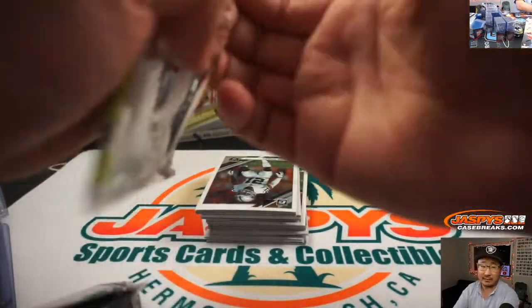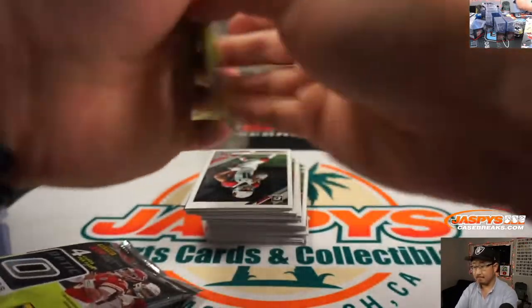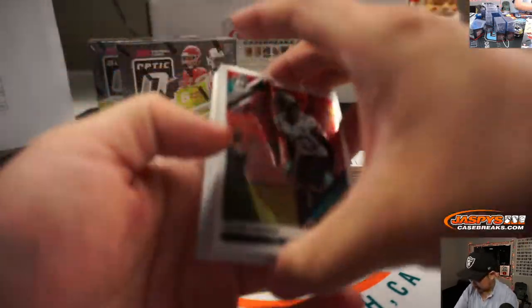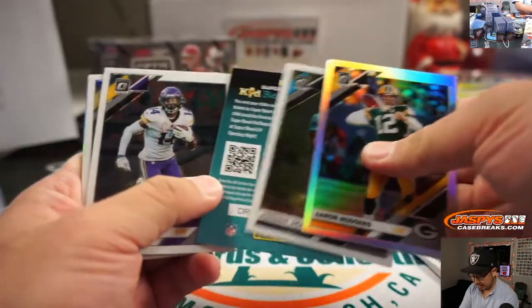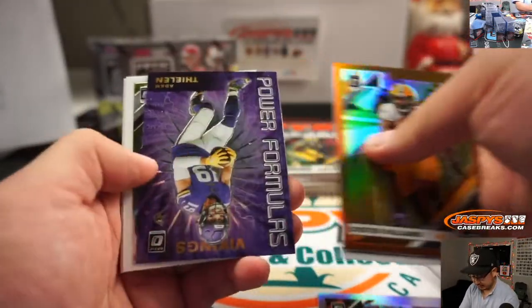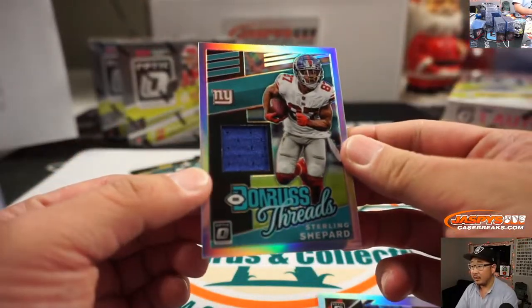I didn't realize we got our hands on some Firsts Off the Line for this, but I'm glad we did. More points — winner take all on the points. There's Aaron Rodgers. We got silver Sean Murphy-Bunting for the Buccaneers. Dexter Williams. And we got Sterling Shepard — Donruss Threads.